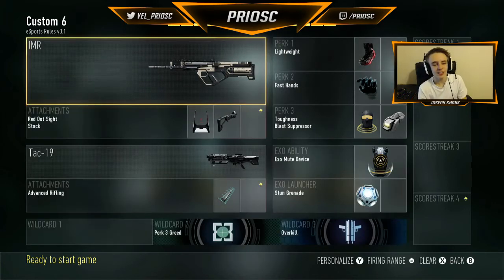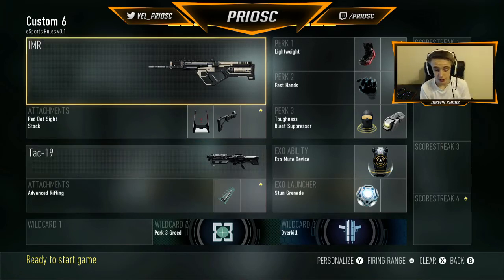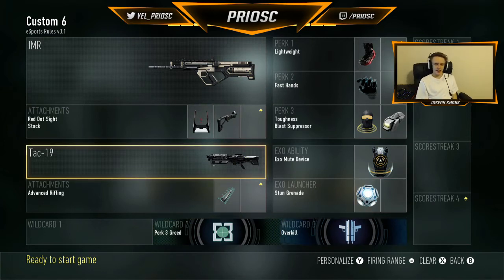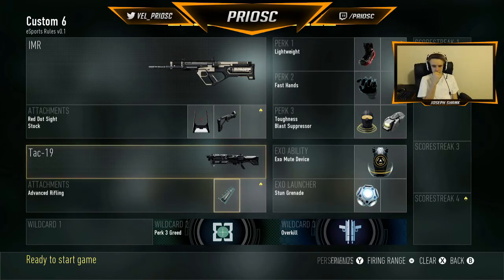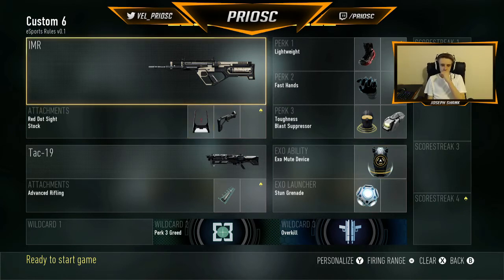Moving on into the S&D classes, the first class you're going to see on your screen is an IMR overkill with the shotgun. This is a really good class — a lot of people call it a scumbag class, but I like this class a lot. Like I said, before overkill might get banned, so I may have to switch it up and just keep an IMR, take the TAC-19 out completely, and run an extra stun and maybe another perk. But yeah, this is a really good class — the IMR melts, especially if you have a good connection to the host.